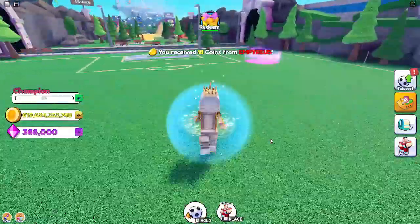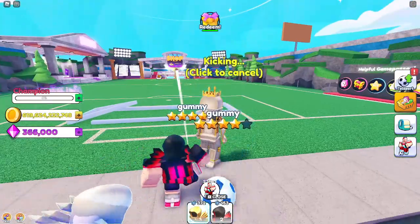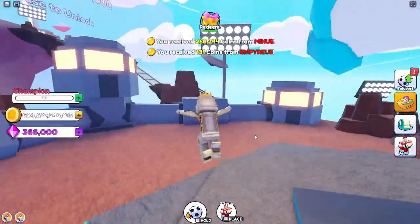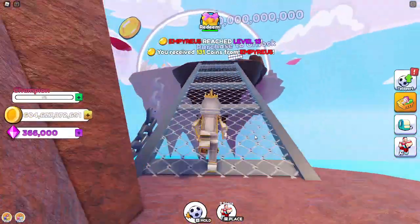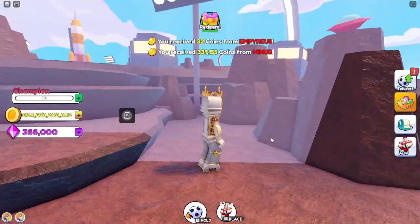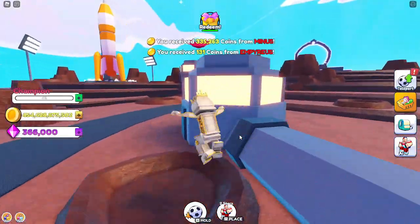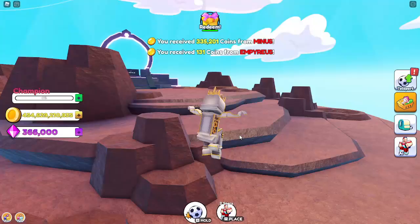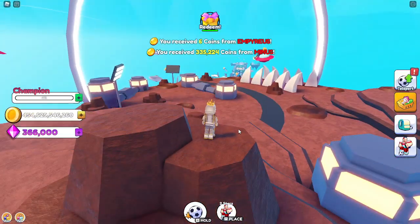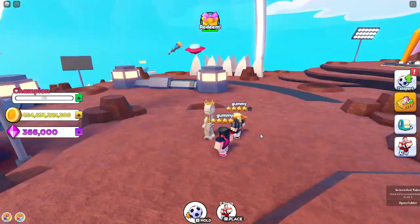It looks like if you die, the star people get reset, which is kind of annoying. We locked the Marsh area. Now I'm gonna unlock the next island which costs 150 billion — that's the last area. We're buying the best area: 'Road to Portal.' We got it — I'm not sure if this is the best area, but this looks like a space area.